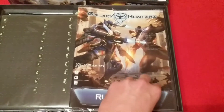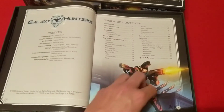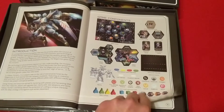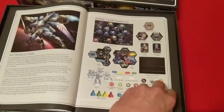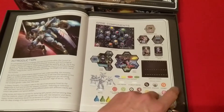First off, we have the rule book — table of contents, credits, game components. We've got the plastic miniatures, wooden spaceships, the mech and pilot boards.